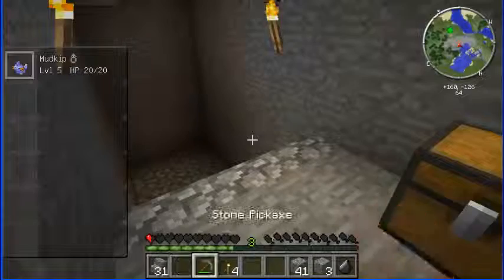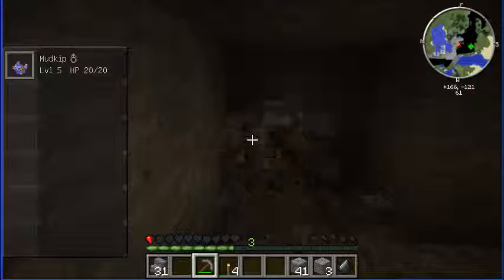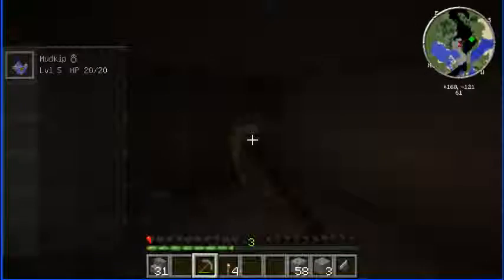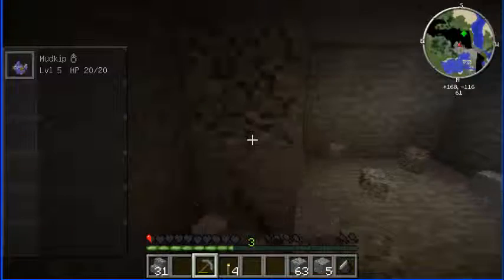Alright, I've got the iron on the way. Just going to make sure I don't fall down any drops, going through the level. I know you can get iron from almost any level but I'm just going to carry on this way. Might as well make this into a big open room whilst I'm down here - I can always make it into another house. I don't think I've got enough iron yet, I'm not sure though.